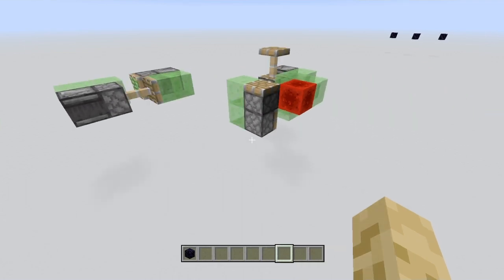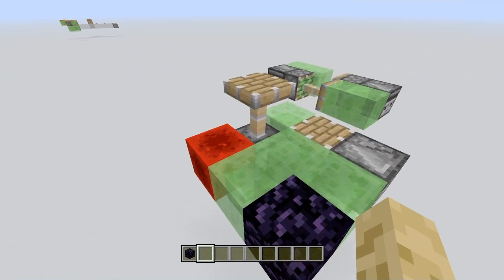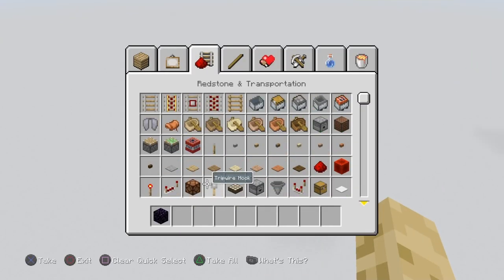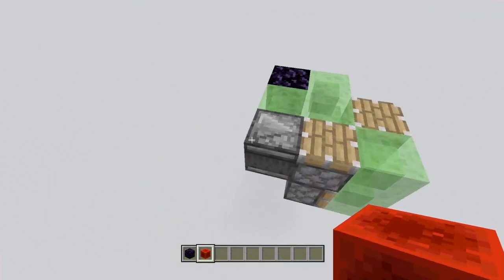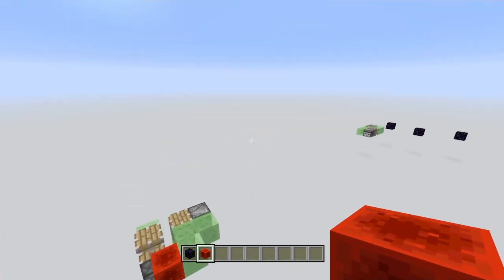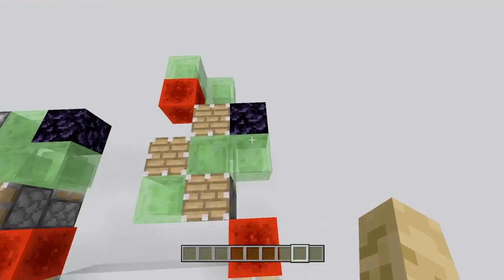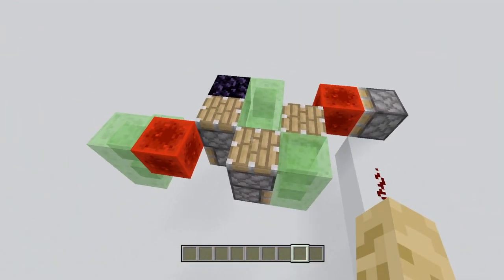I'm just going to stop this so I can demonstrate. This piston right here gets zero-ticked, powered by that redstone block, which pushes this forward and then it pulls itself along. But it only has one piston that zero-ticks. This one right over here is much more complicated, because we need to zero-tick forwards but then also do a zero-tick retraction to pull itself along.